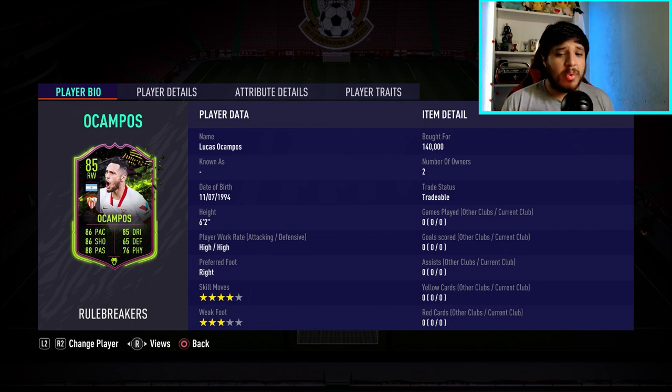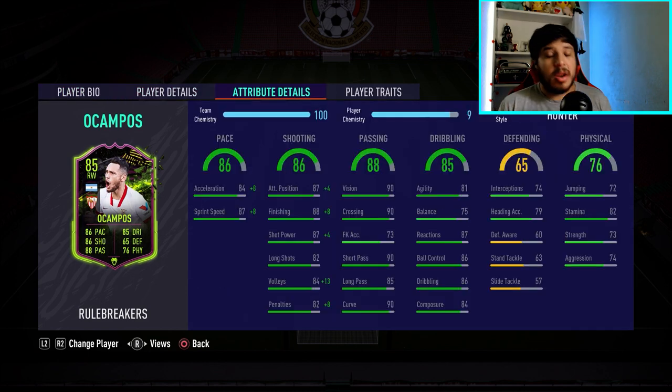We look at his stats and they don't look too bad. He has High/High work rates, which is okay. I'm going to be trying him as a striker because I want to see what he can do, though I think CAM is his best position where he'll be most suited. He has a four-star skill move, which is good, and a three-star weak foot, which is a bit of an issue, but we can live with that. Getting into his in-game stats, they look very good for an 85-rated card — his passing looks incredible: 90 vision, 90 crossing, 90 short passing, 85 long passing, 90 curve. Phenomenal.